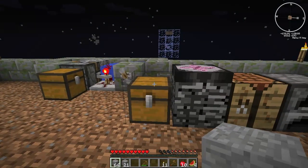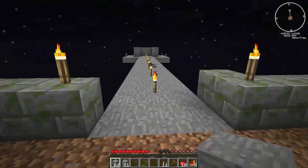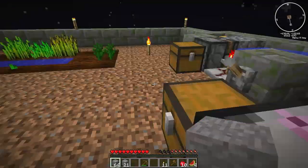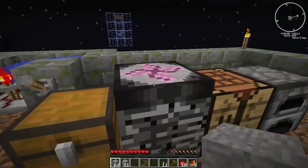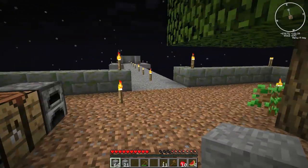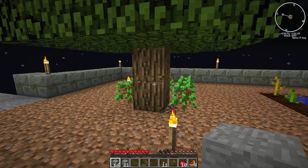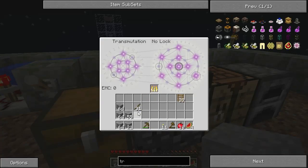And also, another way of getting some good EMC is to have a mushroom farm. So yeah, that's pretty cool as a way of getting EMC - you get one mushroom, you grow one giant mushroom, and then you get about 16 small mushrooms from it. Each mushroom is the equivalent of a piece of wood, which is 32 EMC.